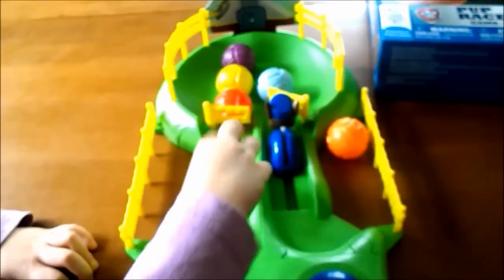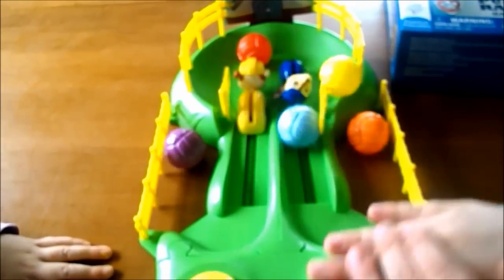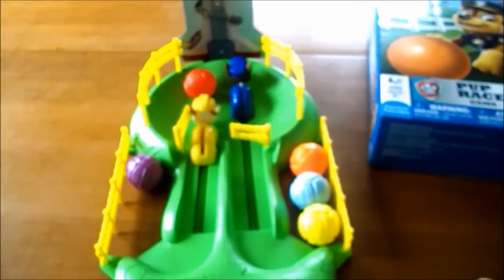Mia's going to be Rubble and Thurston will be Chase. Ready? Three, two, one, go! Chase is in the lead! Chase has another ball and Rubble's stuck over in the corner. Rubble's holding the ball and he's not giving it up for anybody. He's not going to let Chase get the ball. Let's go Rubble! Who's going to win — is it going to be Rubble or is it going to be Chase? Chase is in the lead. I think Rubble's taking a break.